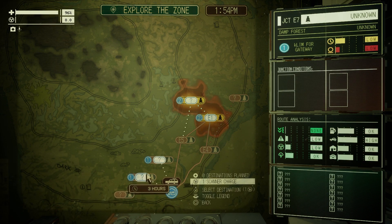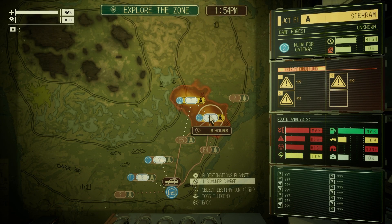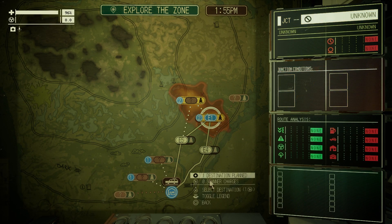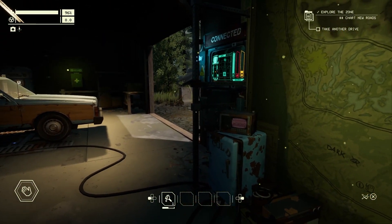It gives a preview of what you'll be up against on the right side of the screen. And once you've decided on your destination, you can select it, and the scanner on the roof of the garage will highlight the roads that lead you there. It will also reveal some information about the roadside attractions that you'll pass by.